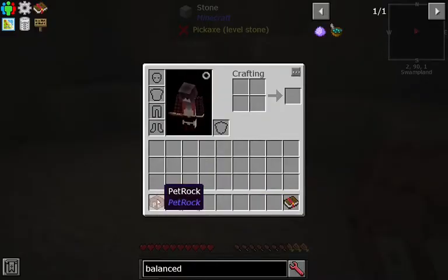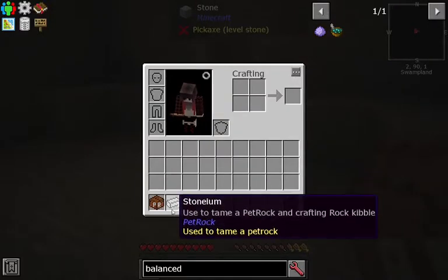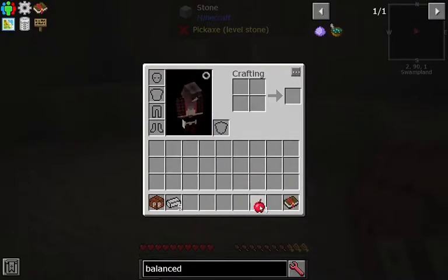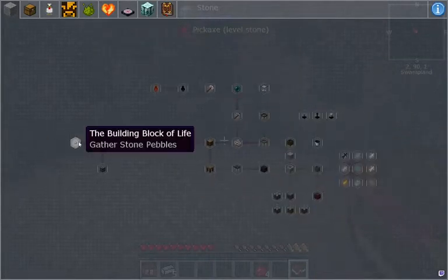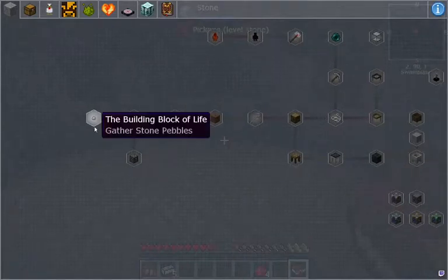What do we have? We have a pet rock, we have five stonium - apparently we use it to tame a pet rock - and a craft rock kibble. We have some apples and a quest book. Okay, where do we begin? The building block of life - I'll bet this is where we begin.